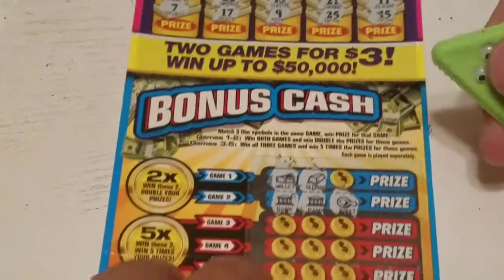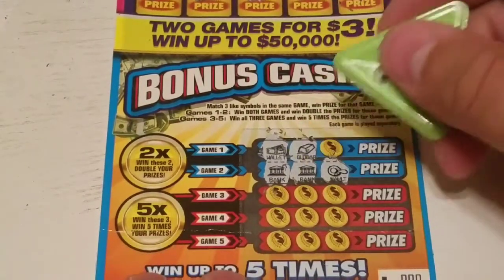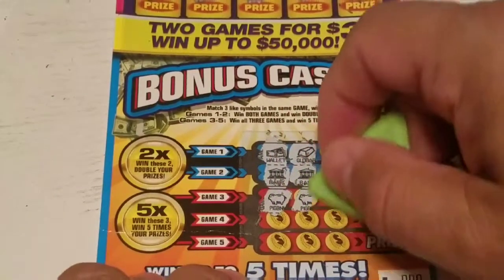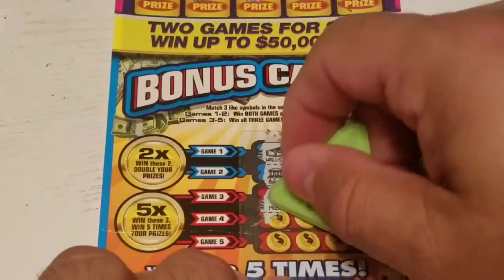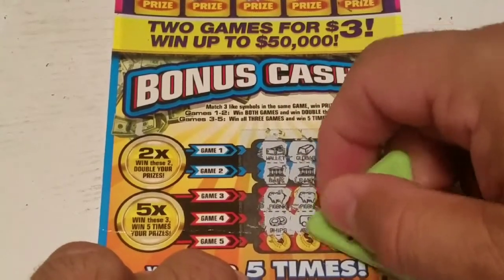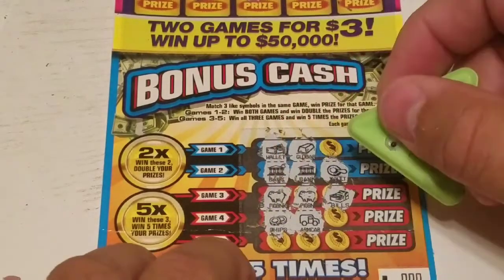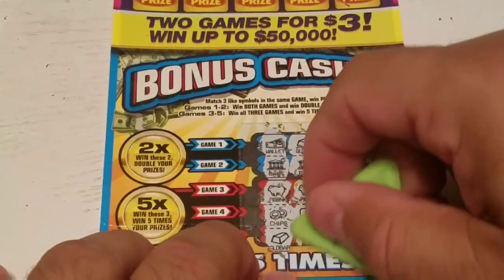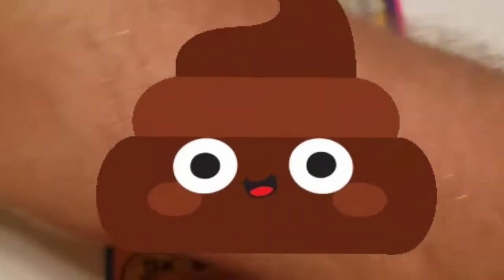No win on that one. This game in red: first symbol is a pig, pig, and a stack of bills — no win there. Next: chips, armored car — no win there. Last chance: gold bar and vault — so obviously this is a losing ticket.